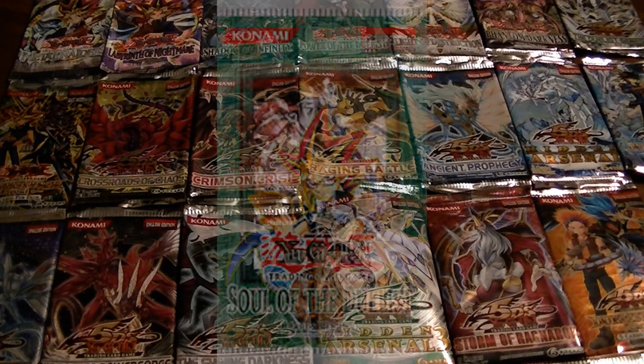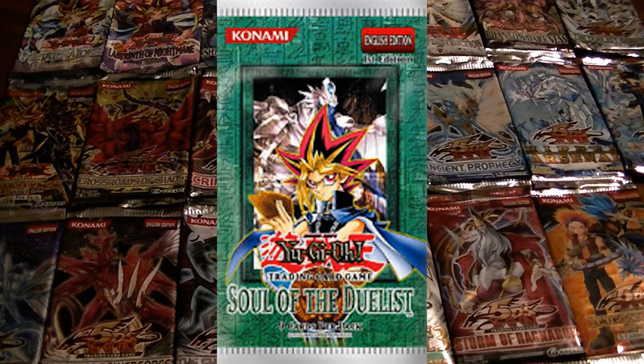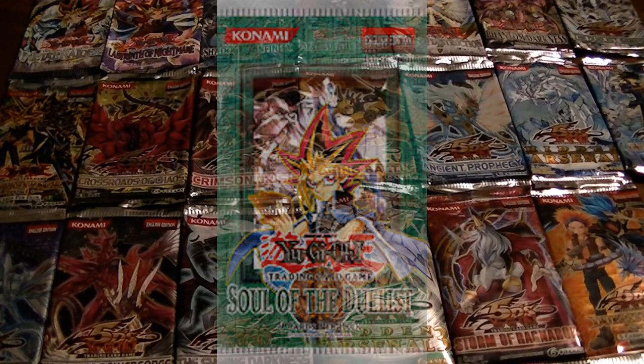The twelfth pack was Soul of the Duelist. It was the first pack to follow the Japanese format of four ultra rares and seven super rares. The highly sought-after cards were the Horus set, the Armed Dragon set, Mobius the Frost Monarch, and Hollowed Life Barrier.